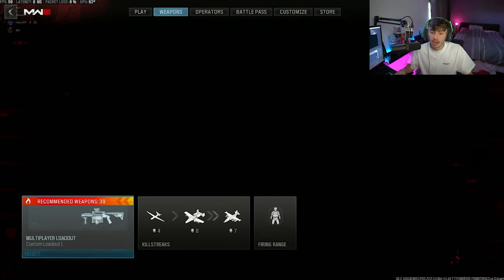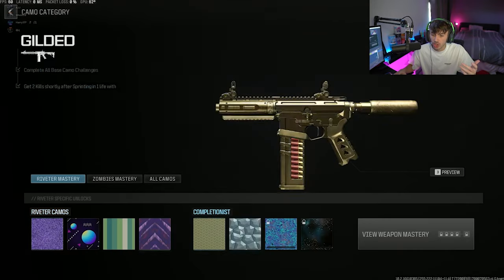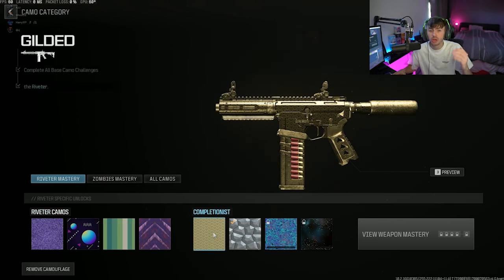So for these camos, the majority of the shotguns have them, and I'm not too sure if there are any other guns that do have them. As you can see, if I come to the shotguns, I've finished my shotguns to Forged, and I'm very close to getting Priceless now, which is decent. If we take a look at the gold ones, it's going to require two kills shortly after sprinting in one life, which really seems like an annoying challenge, but it's very, very simple to do.